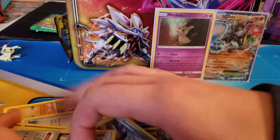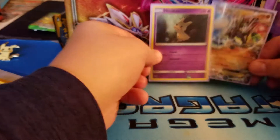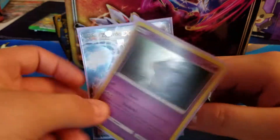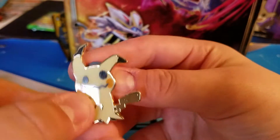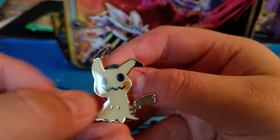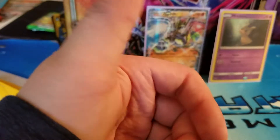Alright, that was a pretty good box though. We got a Zygarde EX — no complaints there, that's awesome. Alright, that will do it for this video. Hope y'all enjoyed. Go out and pick yourself up a Mimikyu box because it's just adorable. How couldn't you like that lovable face? Alright, see y'all in the next video. Bye-bye.